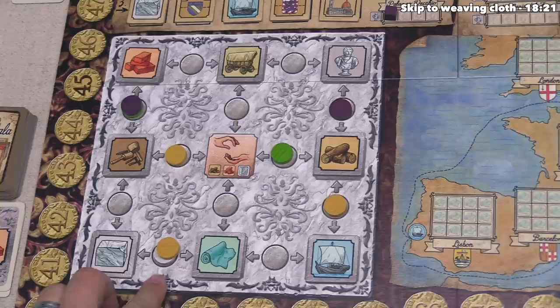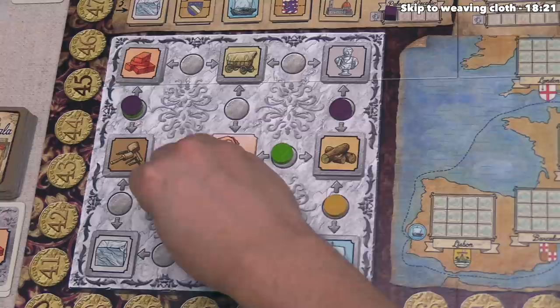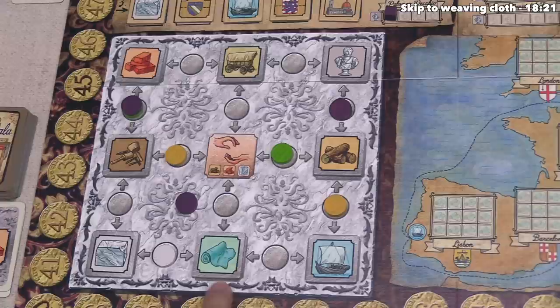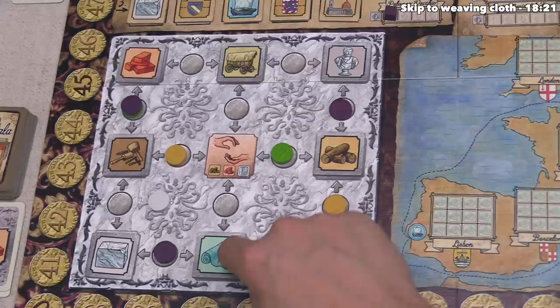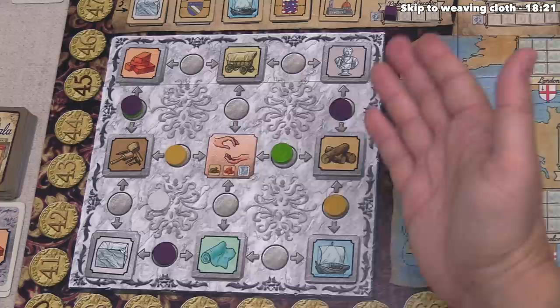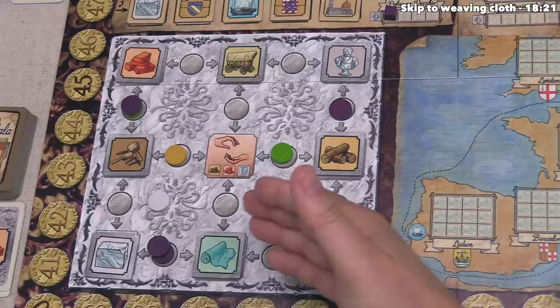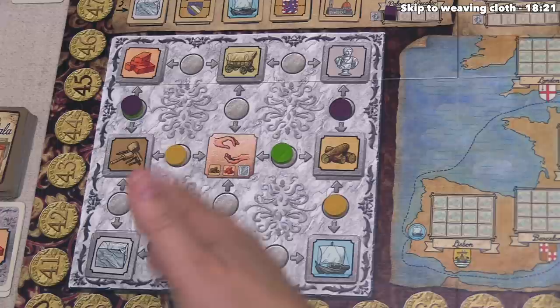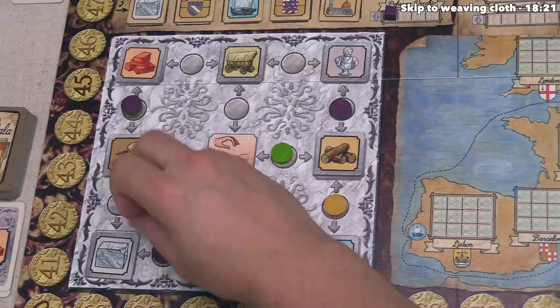We now have a decision to make: do we want to use a white token or one of our own? I'd like to go over here because that will get us some marble as well as some cloth. Going with the white token would get us two marble right now as well as letting us weave two times. If we went with our own, we'd just get one marble and weave once. The big question is how soon we think anyone else might build on top of this. Also, by stacking on top of yourself, you're really disincentivizing your opponents from putting their own token on top, because obviously you would get a huge benefit from it.